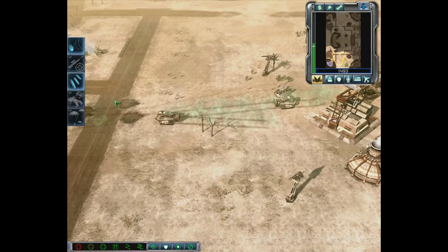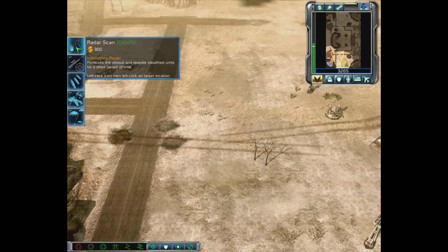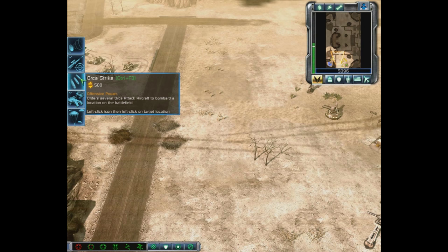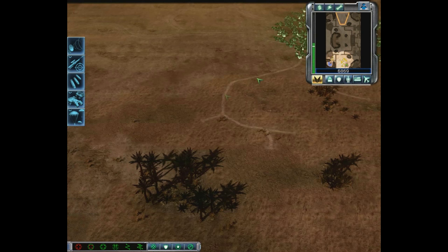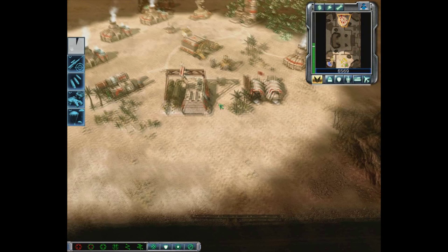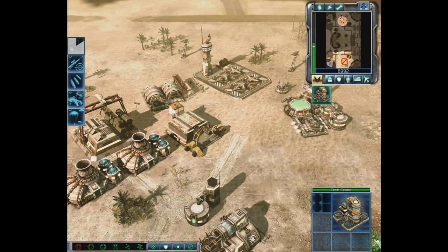You might have noticed a bunch of blue icons on the left — these are Command Abilities, or Powers, specific to Command and Conquer 3. For a certain cost you can invoke a certain action. We have a Radar Scan which reveals part of the map, Sharpshooter Teams which are snipers, an Orca Strike with those fighter-bomber aircraft, a Bloodhound Battalion which brings in Pitbulls and APCs, and the GDI Airborne Squad with veteran Riflemen and Missile Squads. For fun, let's use our Radar Scan ability on the enemy.